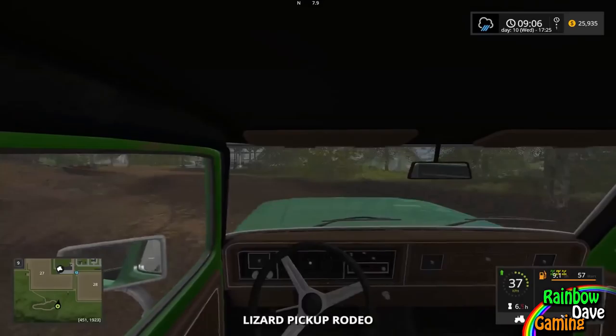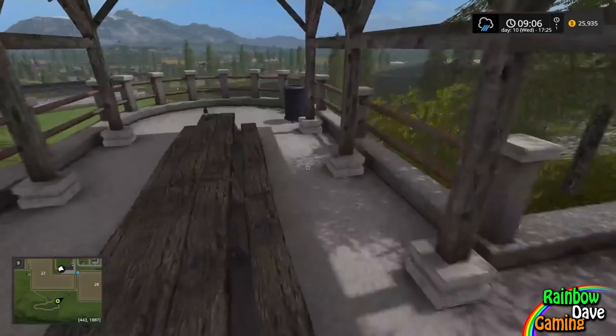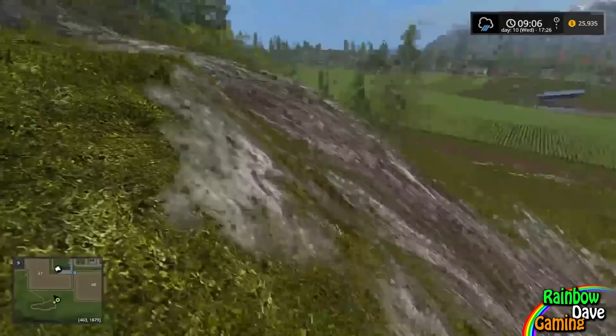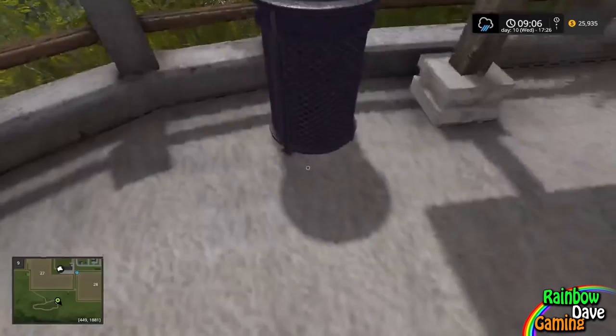I'm guessing there's going to be one of those picnic areas over here as well. When we get this, we'll be jumping over to a different location. Am I in the right position? Yes. There should be one here. It's probably down here somewhere. Where is it? The map says it's here - the map that I'm using to cheat - but maybe I found it already. Maybe it's in the bin. It's not in the bin.